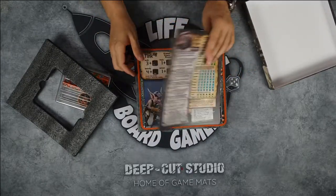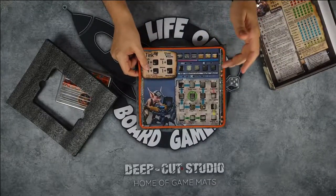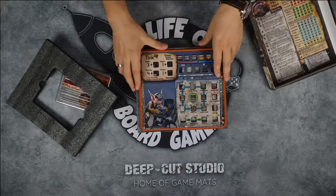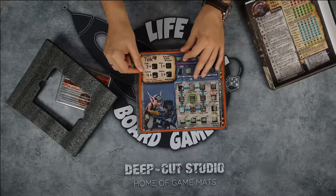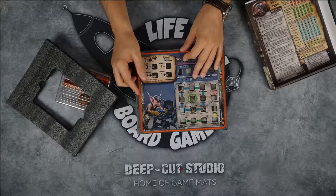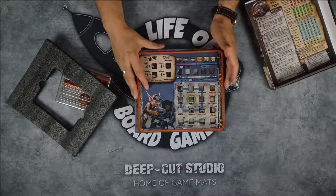This is a 2.0 character, so it has stitching on the edges, which the version 1.0 of Too Many Bones didn't have. They are now super sturdy and really hard to destroy. So that's everything that comes in the box of Too Many Bones Thinker.